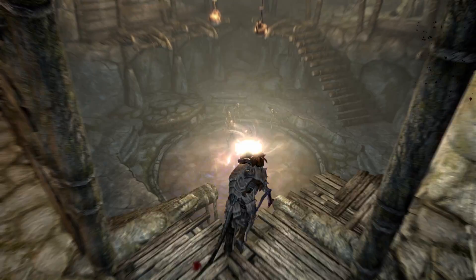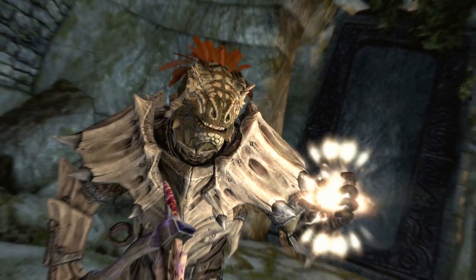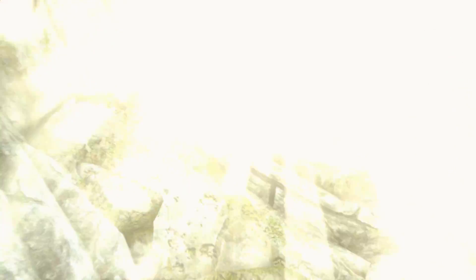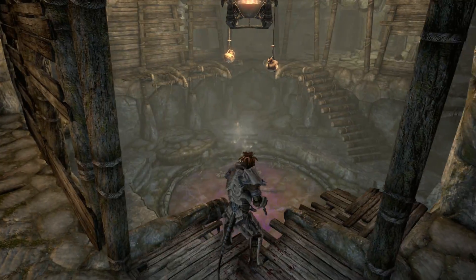As for his Standing Stone, use the Lover early on for consistent skill levelling, then switch to the Atronach for resistance against mages. With this stone, you'll have 50% spell absorption as well as 50 extra points of Magicka.